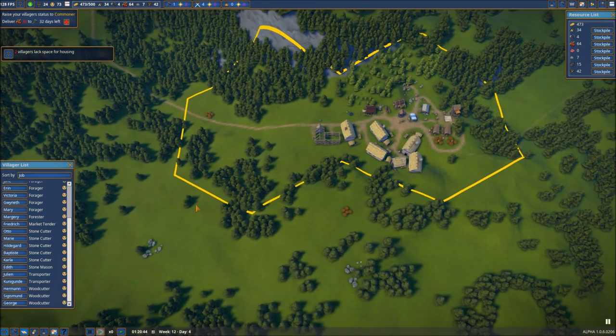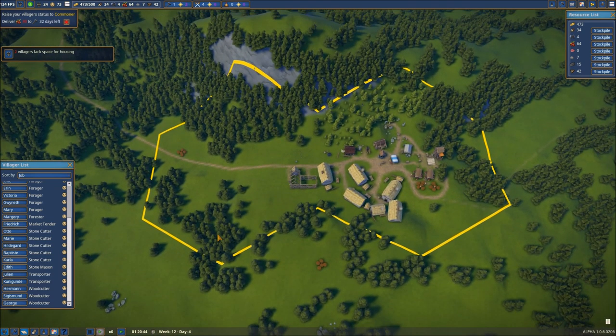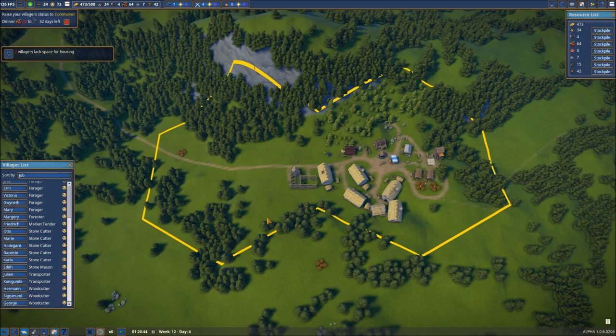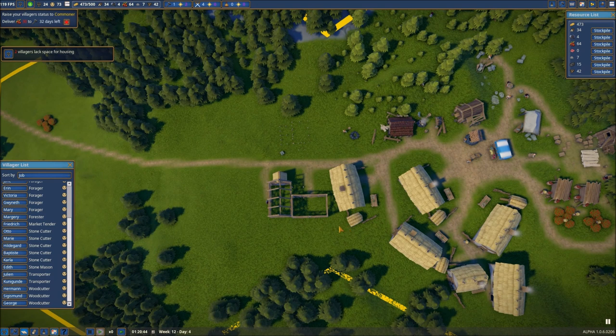We've got a lot of empty area and a lot of decisions to make — where we're going to put our residential area, which I'm thinking is going to be down in this area, and also where we're going to put our farms as we get into that: not only our crops but also our sheep. So a lot of decisions to make, and most importantly, a lot of fun to be had. Thank you very much for joining me, and stay tuned as we will continue our support for Foundation.